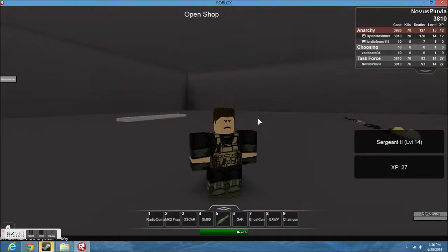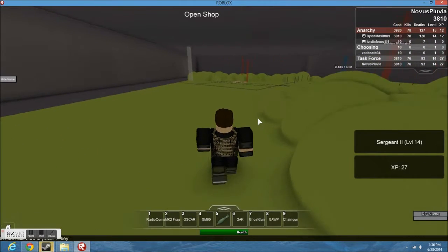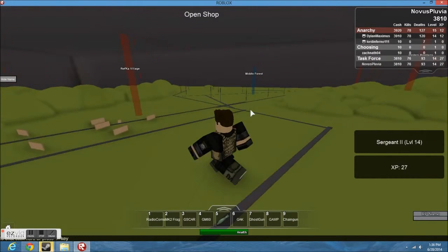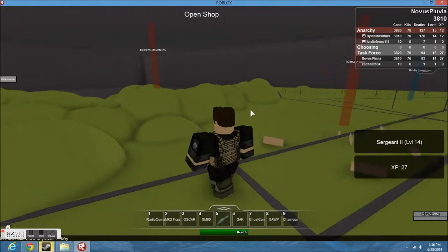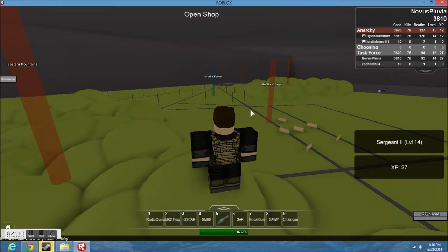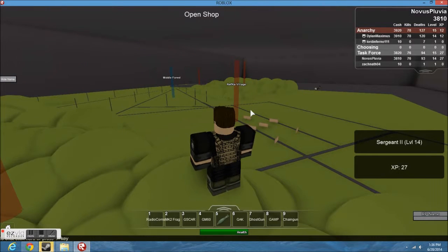When I go over here, currently we're just looking around the map. As you can see, all of these teleporters — those little cylinders that go up in the air — those are team teleporters. I'm on Task Force, so it would be gray for me. But my friends and my brother are both on the Anarchy team, and they've taken almost every single one except for Middle Forest. Blue is the neutral.